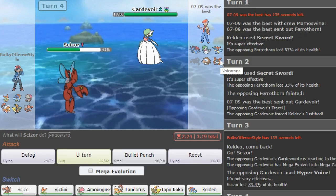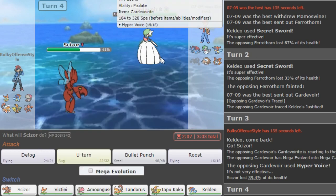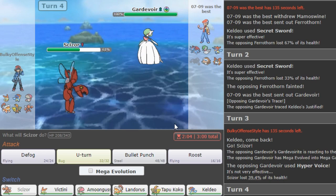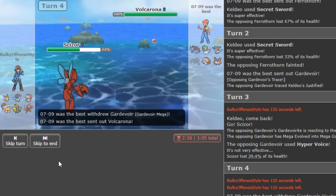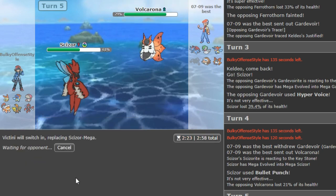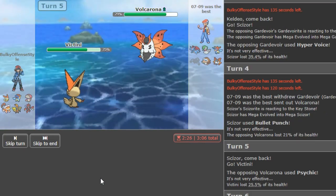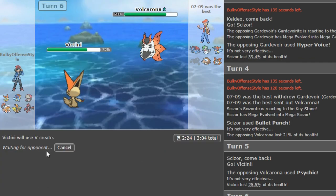I'm not gonna let my Victini get chipped because Volcarona just destroys me if I do that. So if my Keldio is still worth keeping I have to switch to something else. If it's not worth keeping then I just Hydro. I think I just want to Scizor, since Scizor also deals with Mamoswine. Keldio can still do work and potentially check the Volcarona. I'm expecting a hard Volcarona, Keldio, or Will-O-Wisp to come out.